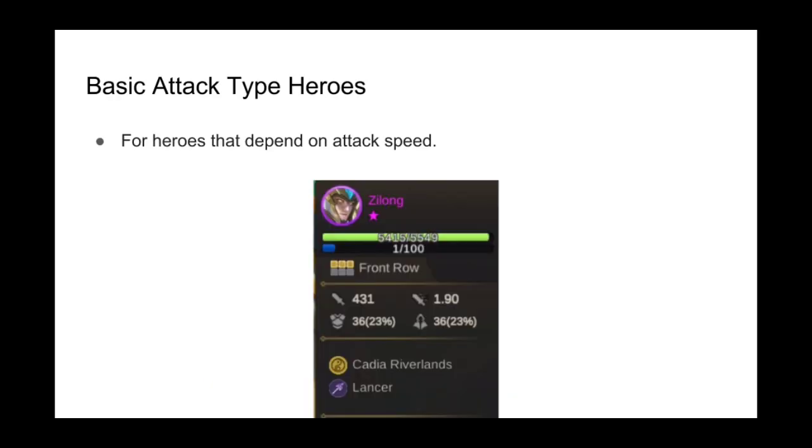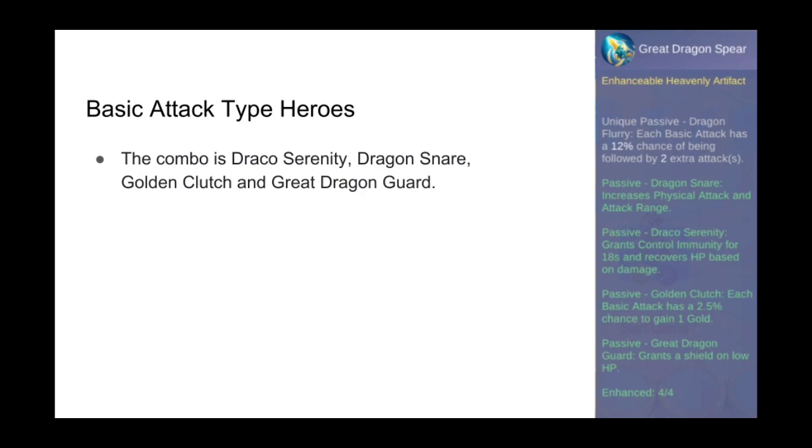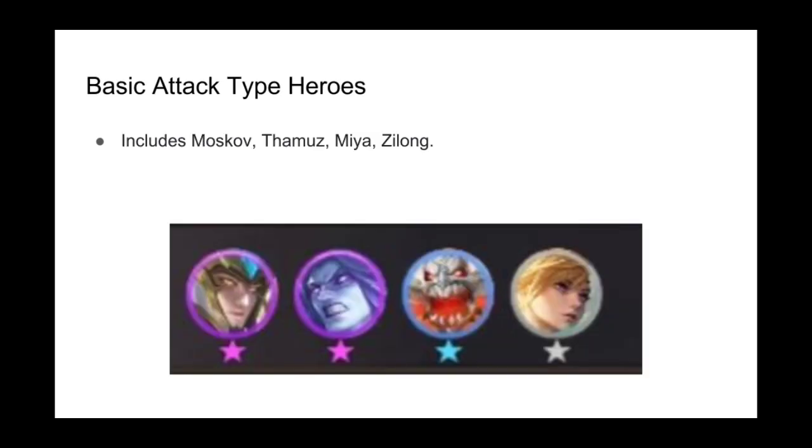The final combination is aimed at enhancing heroes that rely solely or majorly on their basic attacks — heroes whose skills enhance basic attacks rather than directly deal damage to enemies. The combo is Draco Serenity for CC immunity and sustain, Dragon Snare to increase basic attack range, Golden Clutch to gain gold from basic attacks, and Grey Dragon Shield to protect from burst damage. Recommended heroes in this category include Zilong, Moskov, Mia, and Thamos, and any hero with a synergy or skill that increases attack speed.